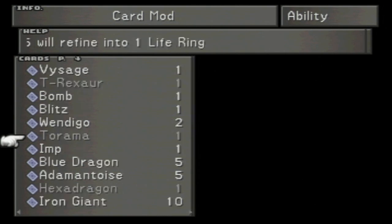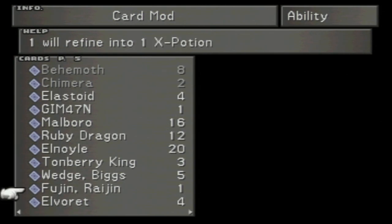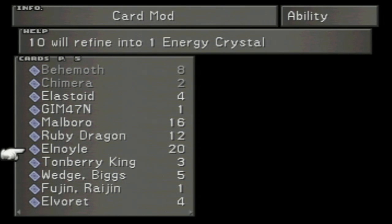Ruby Dragons and Inferno Fangs are always useful. Iron Giant refines into Star Fragments, Blue Dragon is Fury Fragments, Adamantoise is Turtle Shell, Elvor gives you Death Stones - just all around good stuff. But anyway, Elnoil: 10 refined into 1 Energy Crystal. Now we're going to need 2 Energy Crystals.